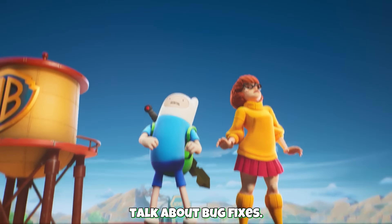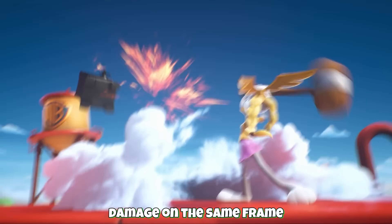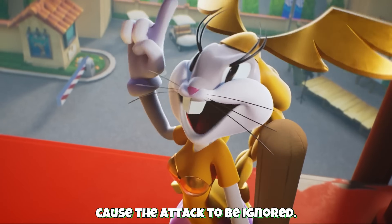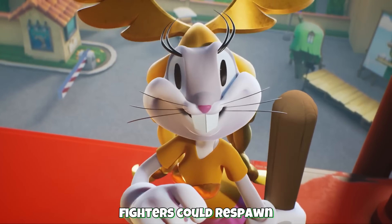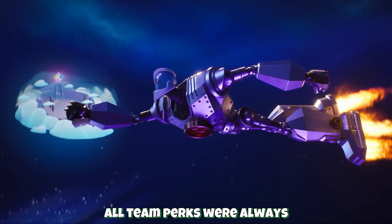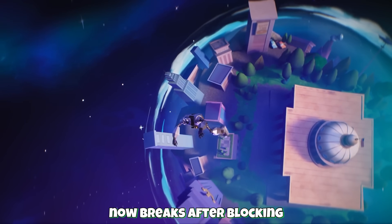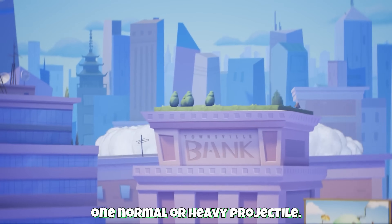Next we're going to talk about bug fixes. They fixed an issue where fighters that took fire or shock damage on the same frame they were hit by an attack would cause the attack to be ignored. Fixed an issue where fighters could respawn without spawn invulnerability. Fixed an issue where all team perks were always given their stacked effect. Protective momentum projectile shield now breaks after blocking one normal or heavy projectile.